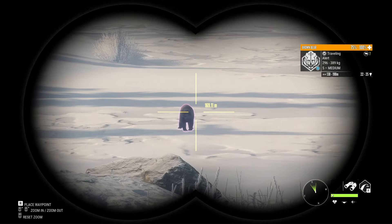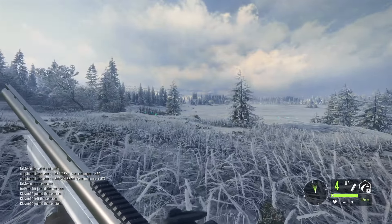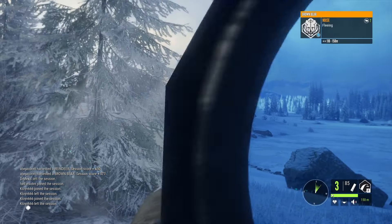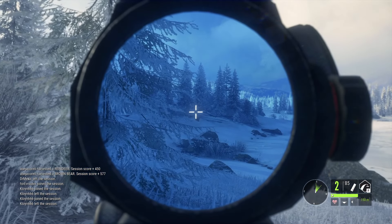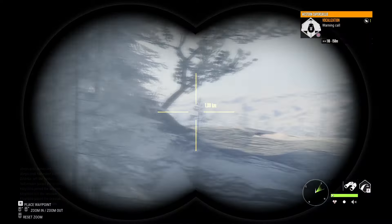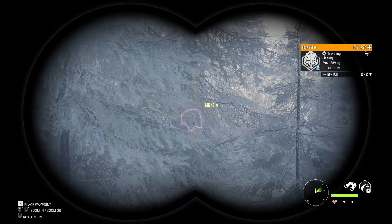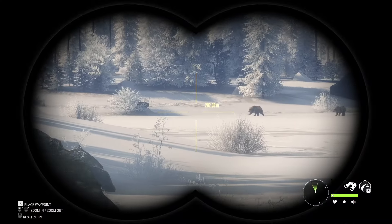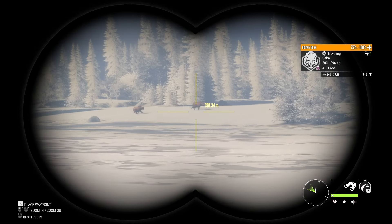We're going to shoot this level 5 using the 10-gauge shotgun with slugs. He's facing the other way — he turned around. Oh, we spooked him. We hit him, not sure if it was a vital though. I feel the second shot might have been a vital, not sure about the first one. Let's try to spot him. He's going down — we hit a vital. Not too bad. It wasn't an easy shot by any means, and that scope is not precisely meant to be used at that distance.